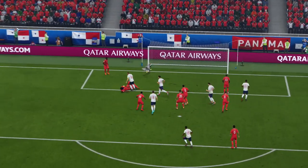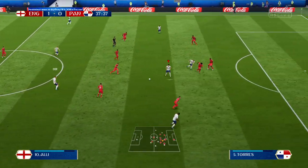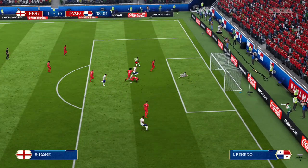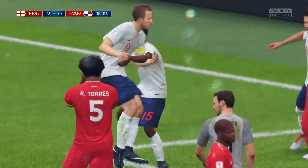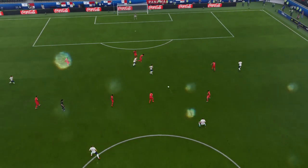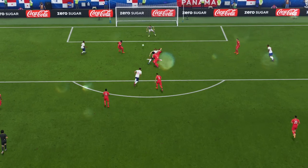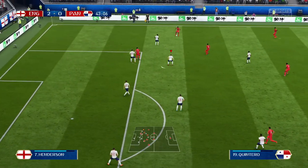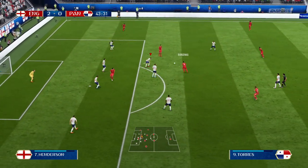For some reason that defender left the front post. Let's get a second goal. Good job, Kane — drag back. Low shot. Pretty weak looking shot, but it was placed pretty well. Side foot. I think it hits the side netting, but we have to be able to generate more shots on goal, shots on target and goals.